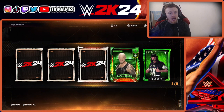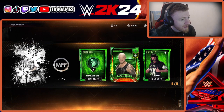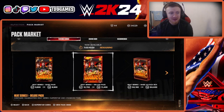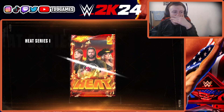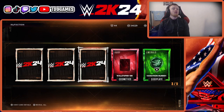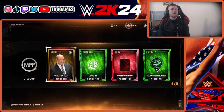Emerald X pack — wait, a Baron Corbin — we got him! We just need Dominic Mysterio, that's the only one we need to complete the set and get Roman Reigns, and it's the last pack. Don't make me do one more of these just to get Dom. No way, bro — no way!